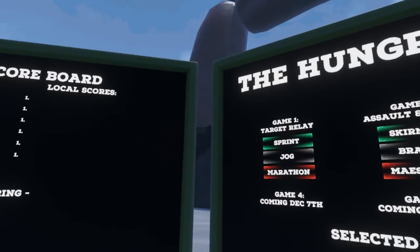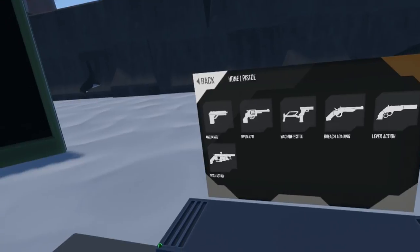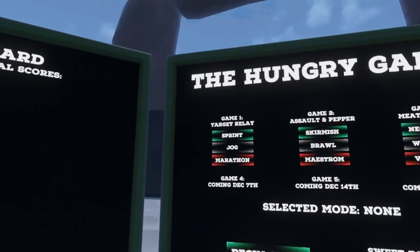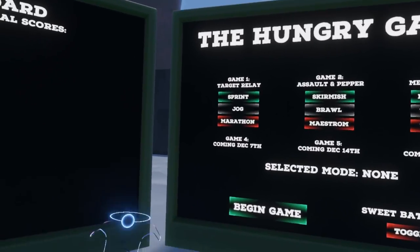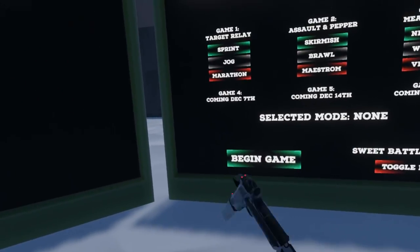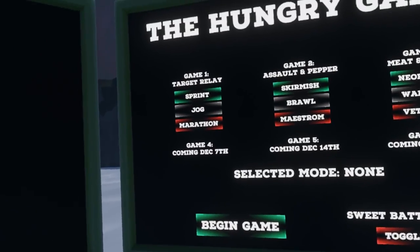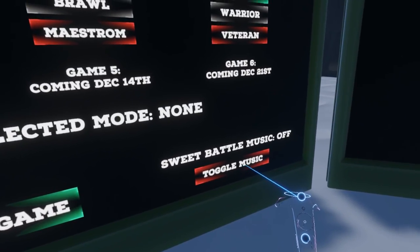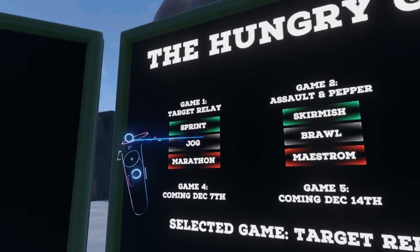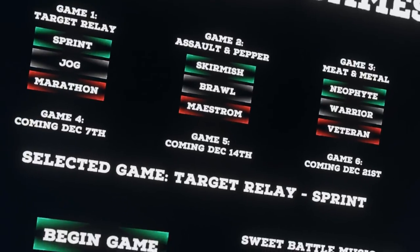The first one is for those of you who want a game mode that isn't about things trying to kill you. It's called Target Relay. The way it works is there are sequences of targets at various waypoints. There are 10 possible places that a target can spawn, and targets will spawn at five of them. There's a little bit of randomization, but the sequence is otherwise fixed, so you can get used to the points you have to traverse, optimize your route, and you are scored based on a combination of accuracy and speed. Sprint is five waypoints with five targets each. Jog is 10. Marathon is 20.